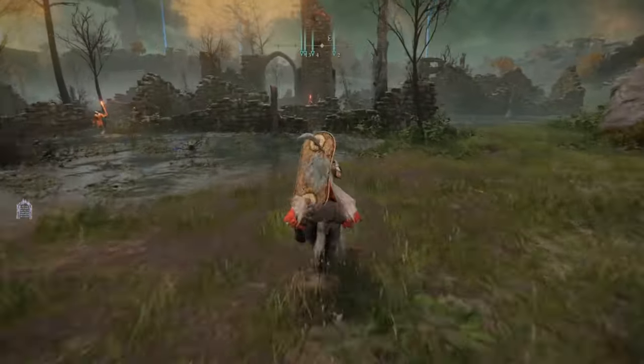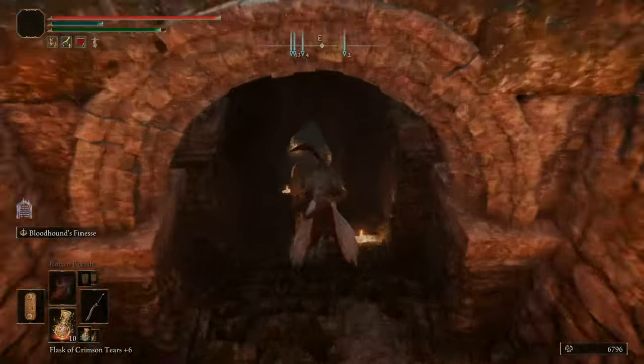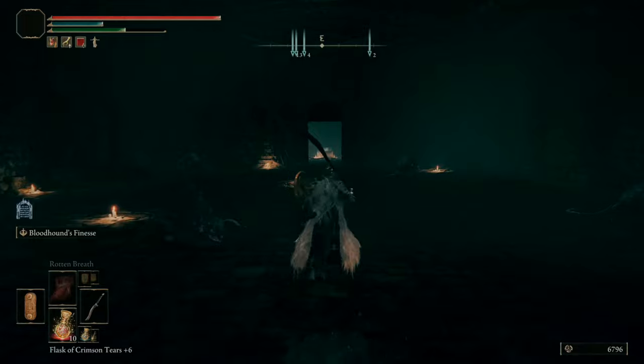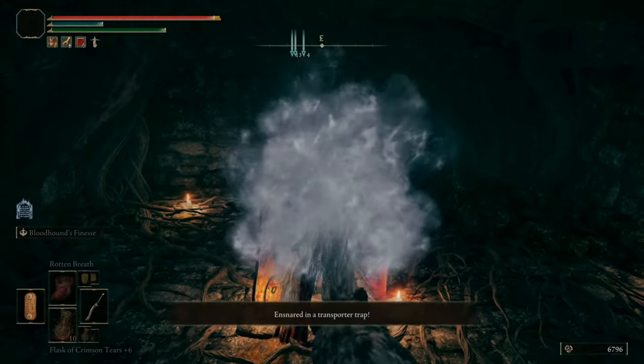So if we're heading to the east right now, we simply just want to go down this staircase right here and then go down here, pass all the wrasse, open up this door right here, go to the chest, and press triangle on it and you'll be entrapped and teleported to the Crystal Tunnel.